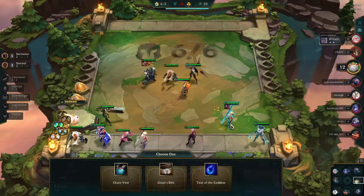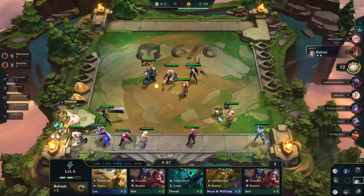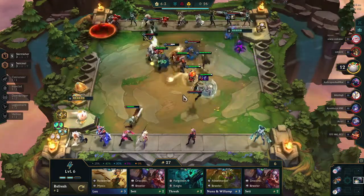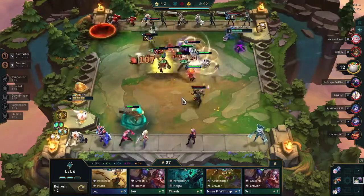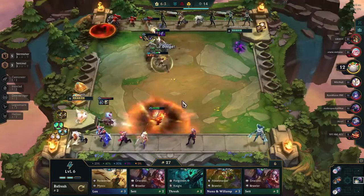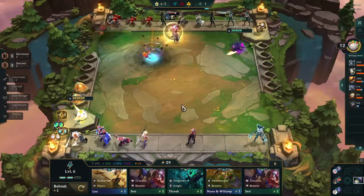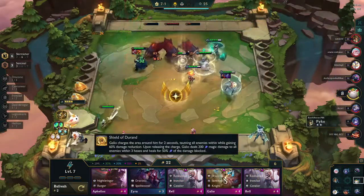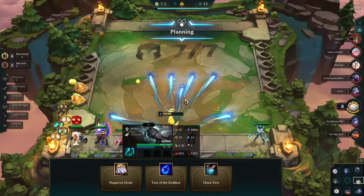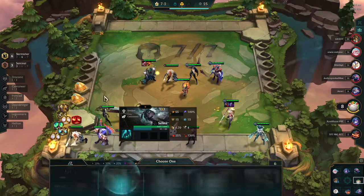A loss. I still haven't gotten to the sixth Skirmisher, which I know is going to be key to pulling this game off. I take the Giant's Belt as the best option, because I can make a Trap Claw on Nidalee, which will give me additional dodge chance. Her Aspect of the Cougar appears to be the same as last season with a 45% dodge chance once she changes into Cougar form, so adding dodge items will help her become more powerful — and you can see it right there as she dodges over and over again.